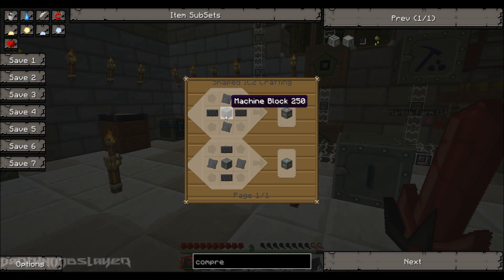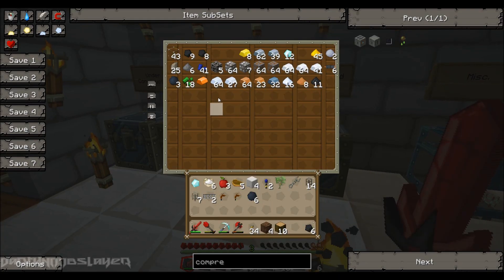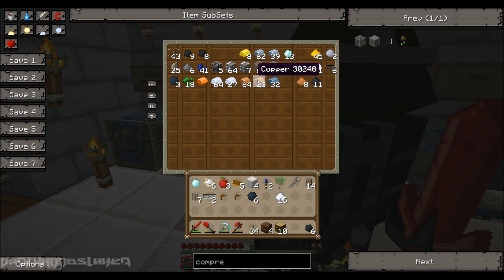Typical. Machine block. Okay, let's get started with that. Need more bronze, tin, and tons of copper dust.